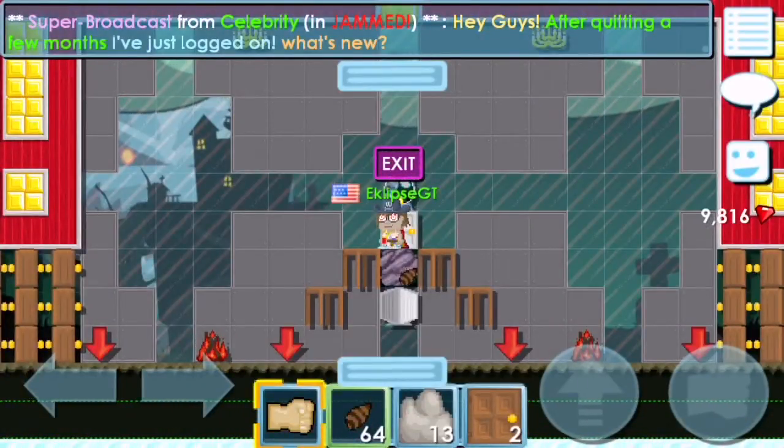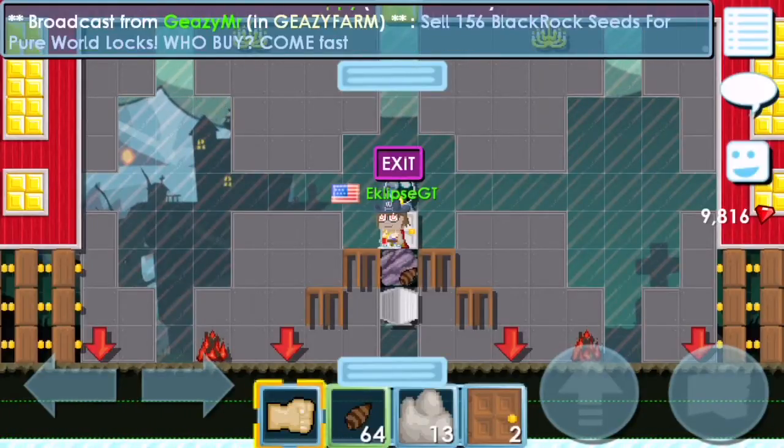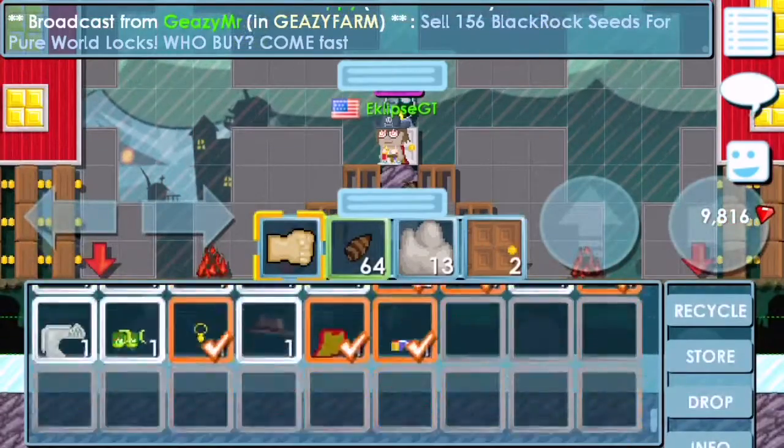Just keep saving until you get 8k gems. It's important that you save up — don't waste gems on world locks directly, because a world lock is 2k gems. So 8k gems equals four world locks.